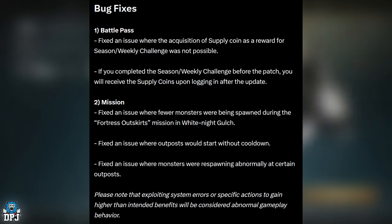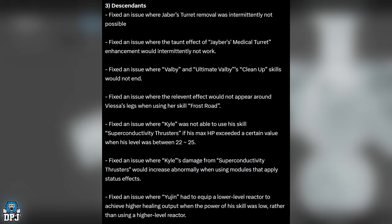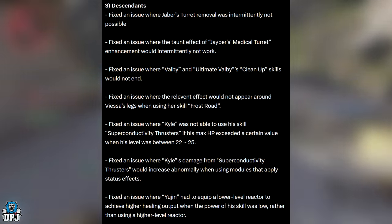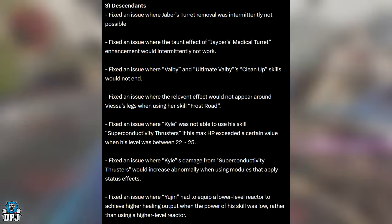Bug fixes for Descendants: fixed an issue where Jabez's turret removal was intermittently not possible. Fixed an issue where the tone effect of Jabez's medical turret enhancement would intermittently not work. Fixed an issue where Valby and Ultimate Valby's Cleanup skill would not end. Fixed an issue where the relevant effect would not appear around VS's legs when using her skill Thrust Roll. Also fixing an issue where Kyle was not able to use his skill Superconductive Thrusters if his max HP exceeded a certain value when his level was between 22 and 25.